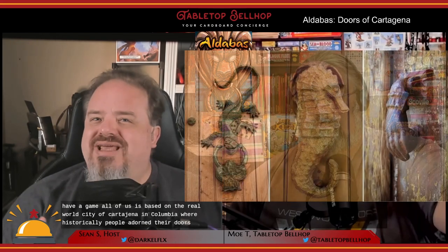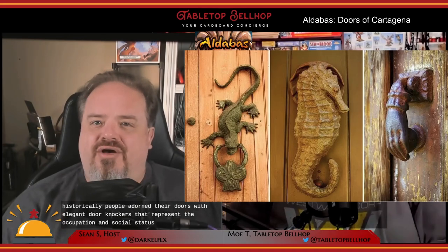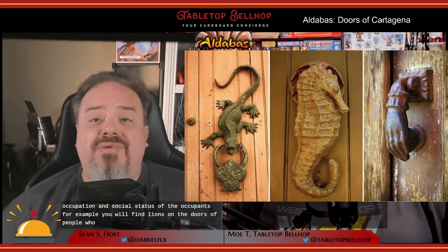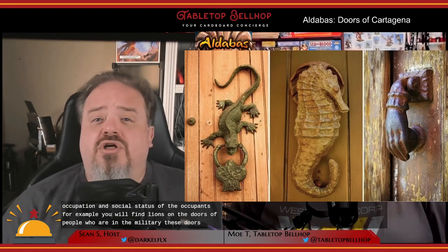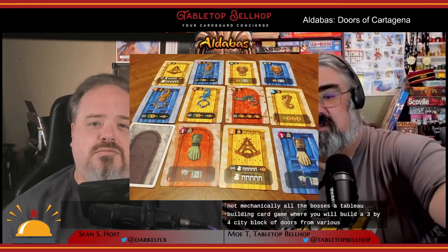Aldebus is based on the real-world city of Cartagena in Colombia, where historically people adorned their doors with elegant door knockers representing the occupation and social status of the occupants. For example, lions on doors indicate military residents. These door knockers are called Aldebus, which is where the game gets its name. Mechanically it's a tableau building card game where you build a three-by-four city block of doors from various occupations.